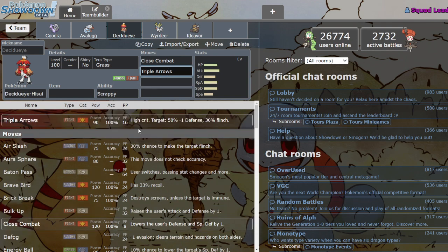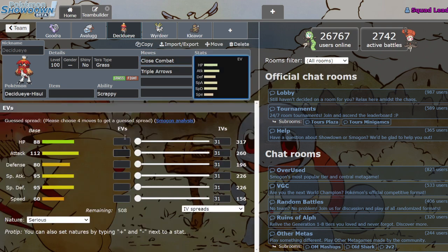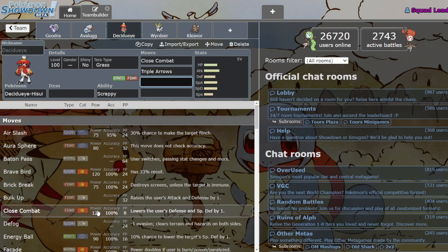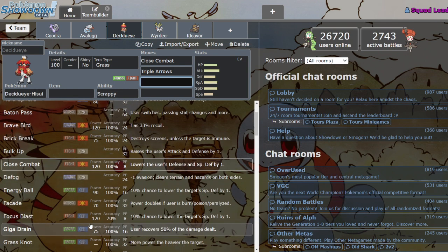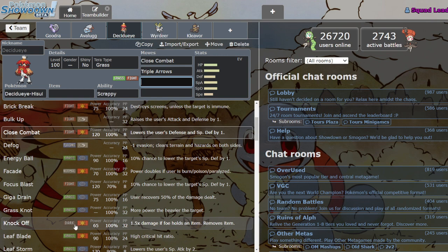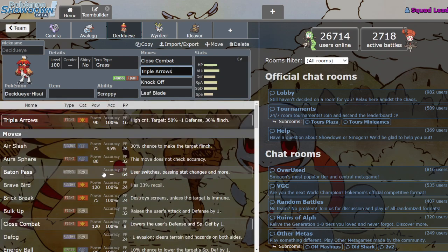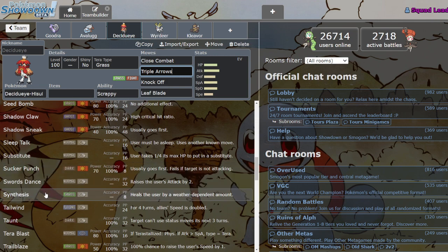Like the others, he has a new signature move — Triple Arrows: 90 base power, high crit chance, 50% chance to drop the opponent's Defense, and a 30% chance to flinch. This move is bananas with the secondary effects. It might be better than Close Combat because he's so slow and maybe you don't want the Defense drops that Close Combat causes. The high crit chance and chance to drop Defense is pretty crazy.